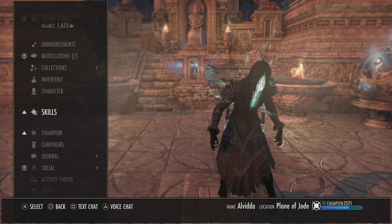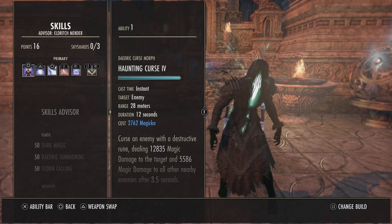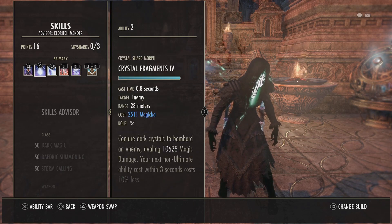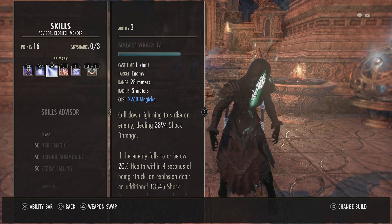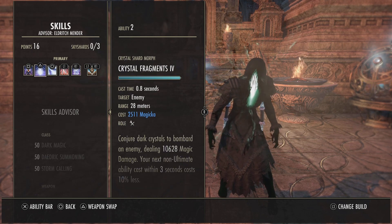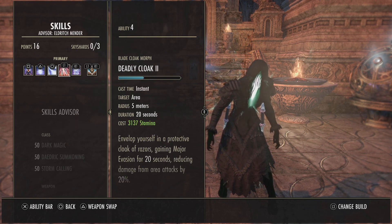For the leg slot, Harpooners Divines with max mag. For the jewelry, three pieces of Pillar Nirn all with multi-effect weapon and spell damage enchants. For the skills, we're running Haunting Curse — because we don't have pets, Daedric Prey isn't really going to do much for us. Our spammable is Crystal Fragments. Mages Wrath is going to be our execute; you can start casting at 20%, and whenever you cast this if a Frag procs, use your Frags to save some Magicka.